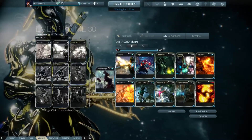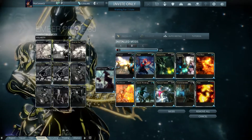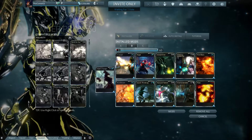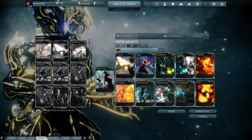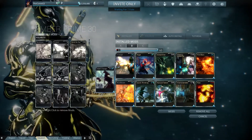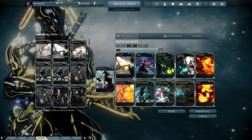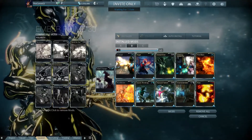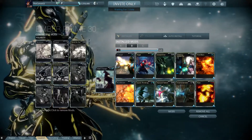To start things off, you're going to need the Steel Charge aura. I know this sounds a little bit weird, but just bear with me — it makes sense in the end. For your ability cards, you can use everything except World on Fire; your duration is going to be too short. For your regular mods, use the classic Rage and Quick Thinking combo. Next to that, Streamline and Fleeting Expertise for efficiency, then Natural Talent to make your casting faster, and Overextended. In the far right corner where World on Fire would normally be, put Flow.